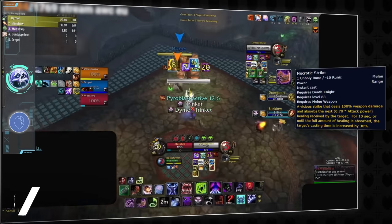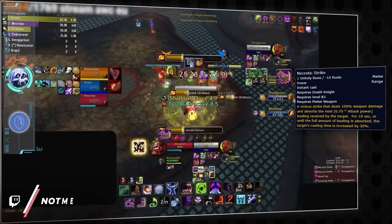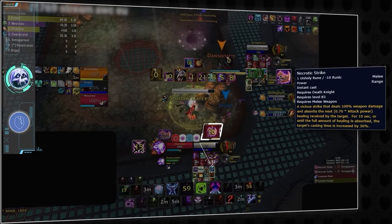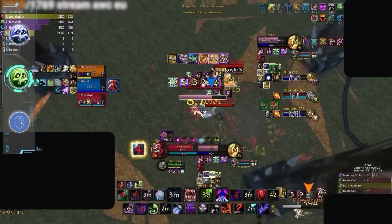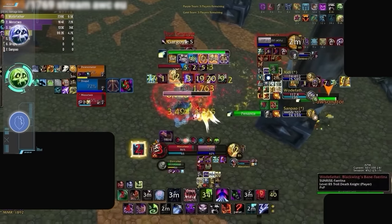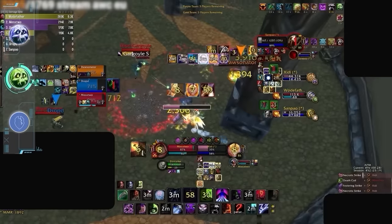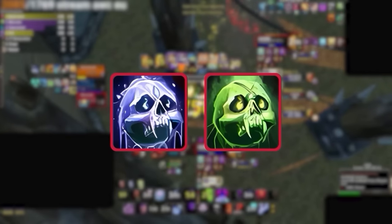Both DK specs share the same awkward problem when bursting. Both Frost and Unholy have access to the iconic Necrotic Strike ability, which deals minimal damage on its own but absorbs a huge amount of healing taken. For Unholy, this means relying on Gargoyle and Dark Transformation for its true burst, with the empowered ghoul requiring a long ramp-up time and the Gargoyle having a small delay and some awkward positional requirements. Despite being really good at killing people, both Unholy and Frost DK will be going in the B tier.